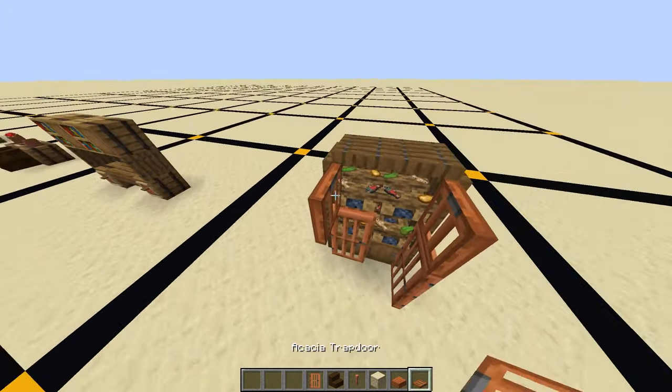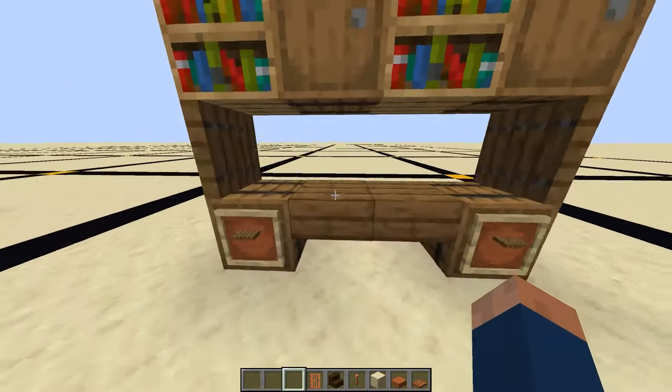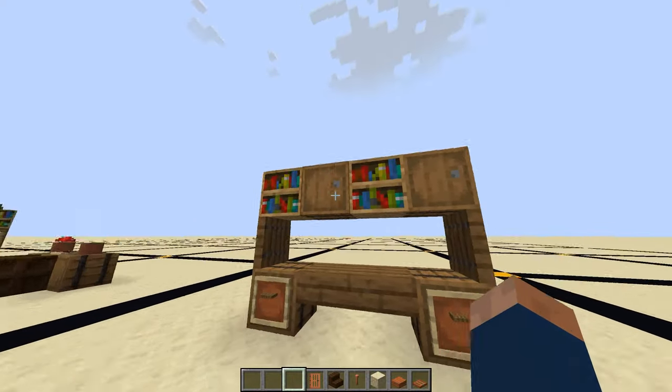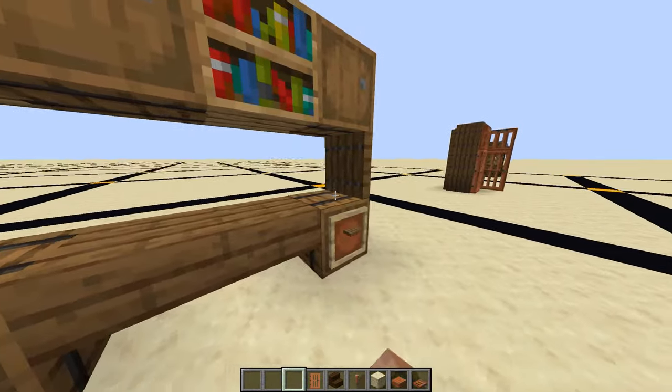You can place them like this so it's closed. This is a small desk — it has some barrels, books and barrels on the top, and then I just use a trapdoor on either end to support it.